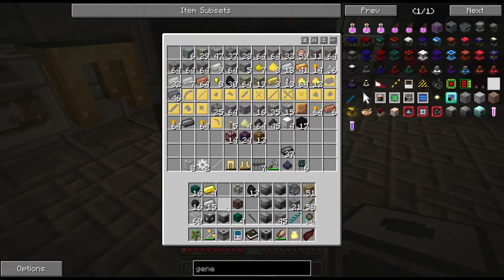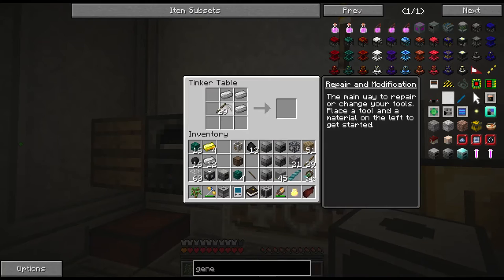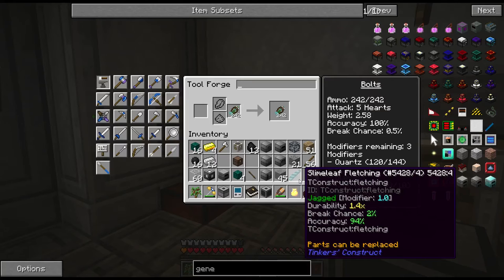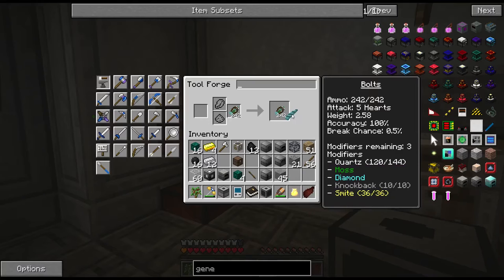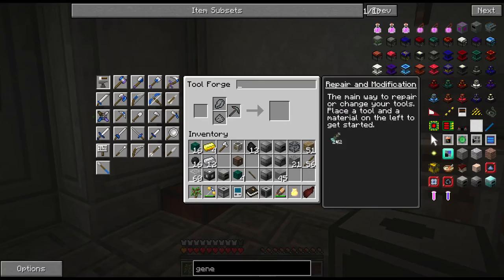I already have iron in the inventory. Let's just make an iron axe and use that. And that reminds me of one more thing - I was going to upgrade my manulian bolts with this slime leaf fletching. Two reasons: first, durability 1.4 versus 0.8, so we're going to get more bolts. Second, the jagged modifier - the more damaged they are, the more damage they do. So less durability left on them, the more damage they'll actually do, which isn't a big deal because they have auto repair, but it's nice. So right now it's .242 ammo, accuracy 100%; we're going to go to .386 ammo, accuracy 99% - slightly less accurate, but I'll take 99% for another 150-whatever arrows.